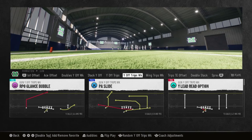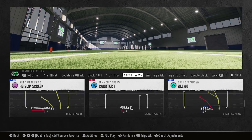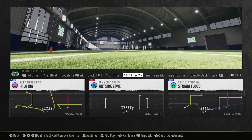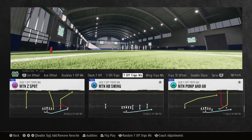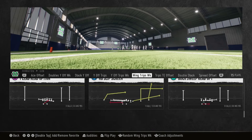Next, wide off trips — you got the RPO glance bubble, read options if y'all boys like to do that, high low dig — that's a great play right there, I'll just take the dude off the corner and put him on something else. Then all these three plays right here, just combo them boys up.